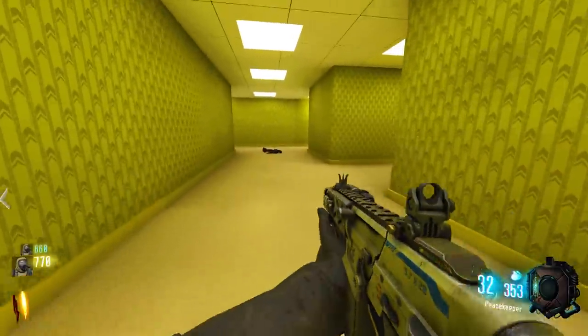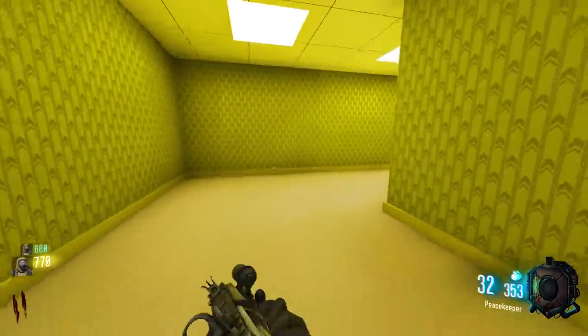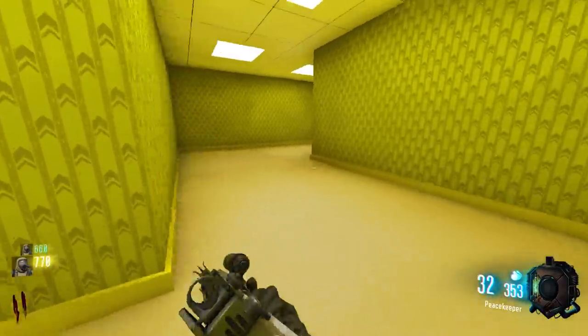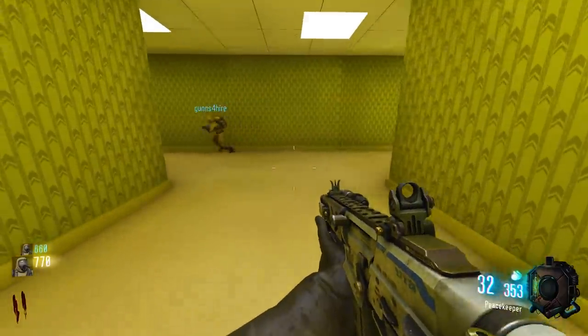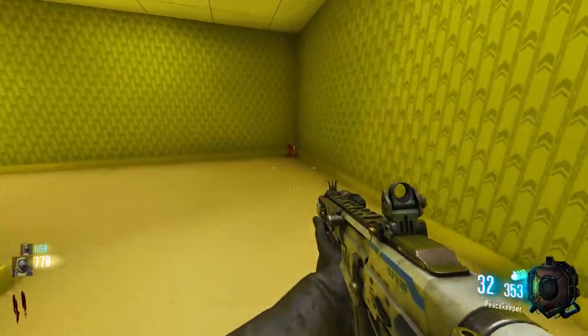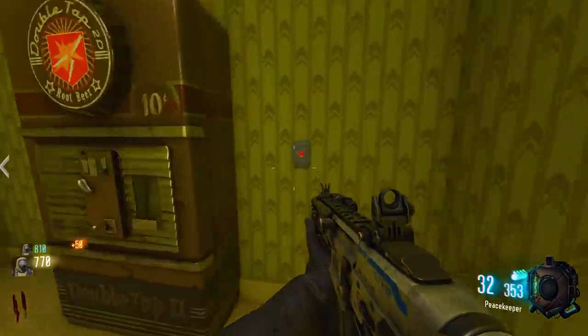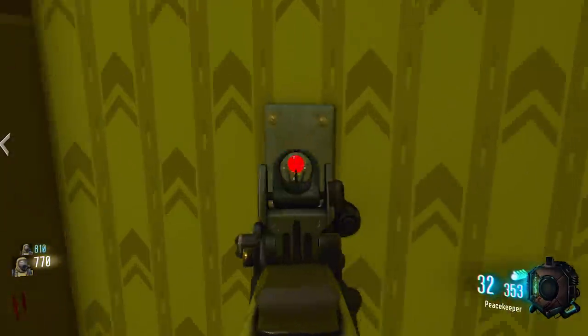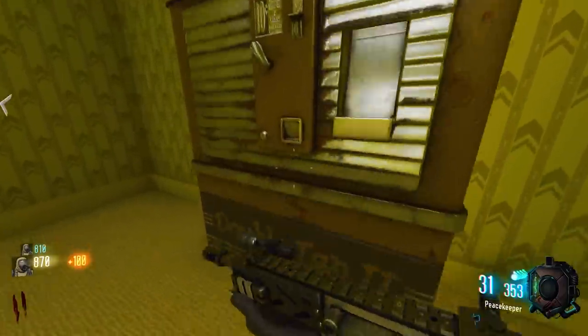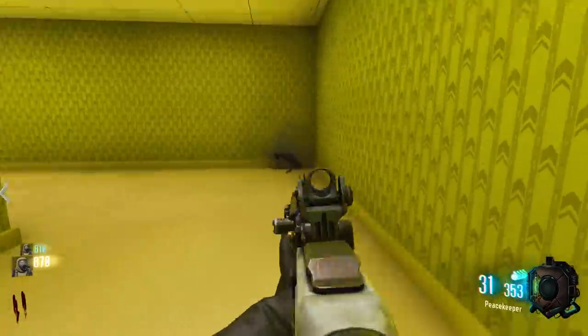We're starting with a good gun, which is a good sign. What kind of lobby is this? It's like a maze. I found power, speed, double tap, and Quick Revive down here — that's three perks already.